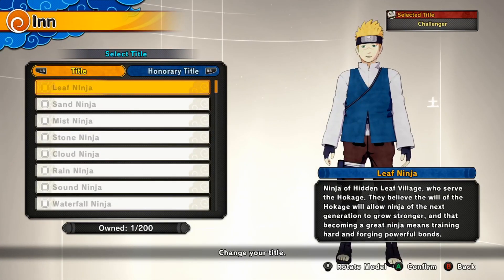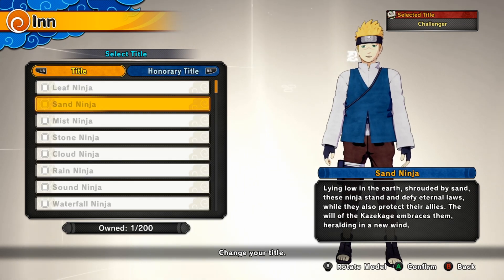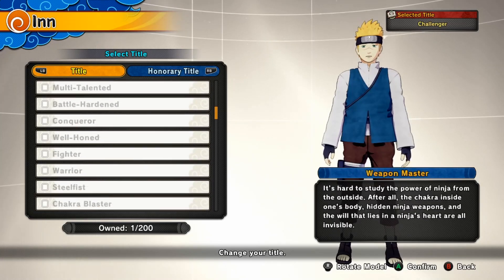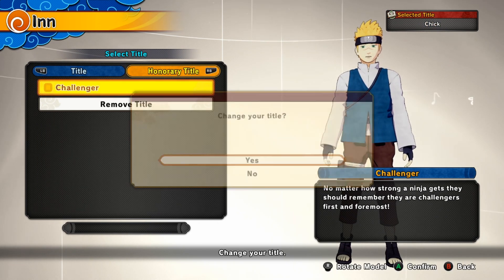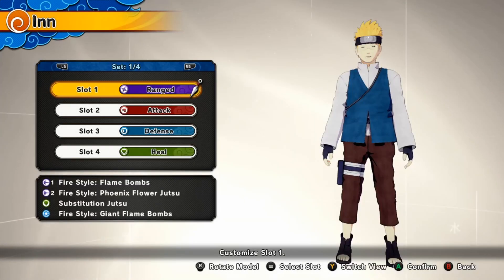What else do we have? New titles? It says I only have one owned. One owned, and I think I already looked at it. Do I have to click it? Change your title — I don't want to change it, but whatever. There — get rid of that. I still have more battle equipment? What?